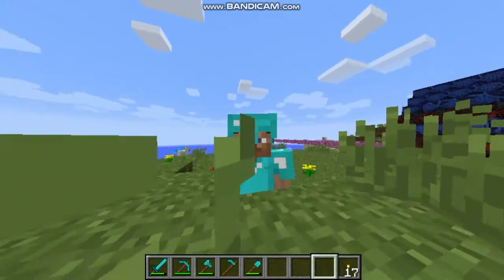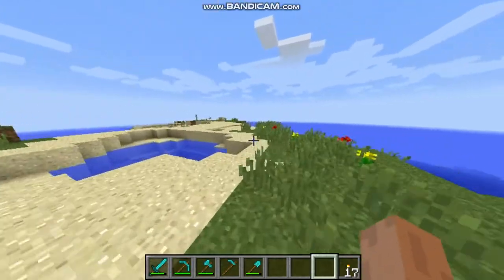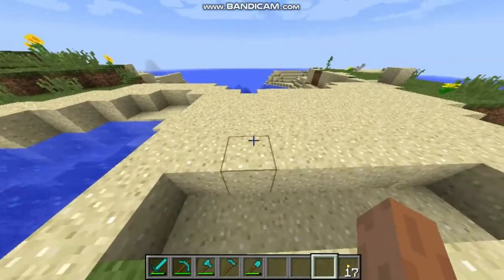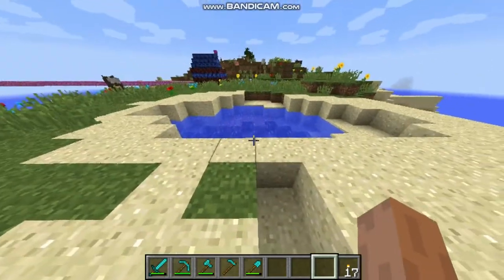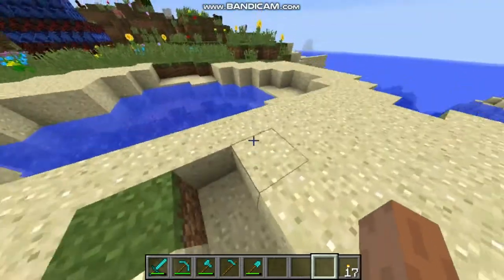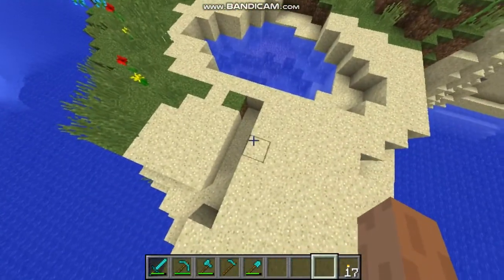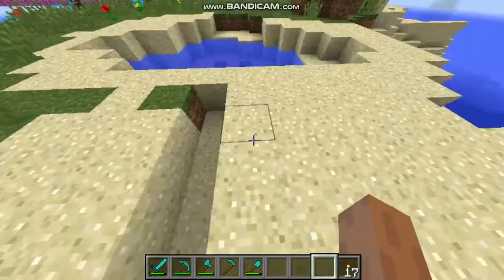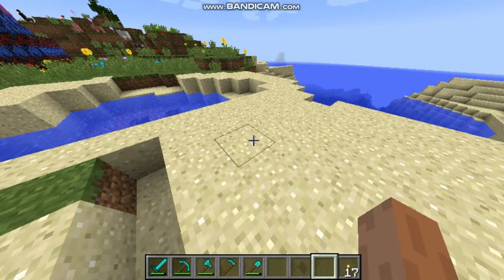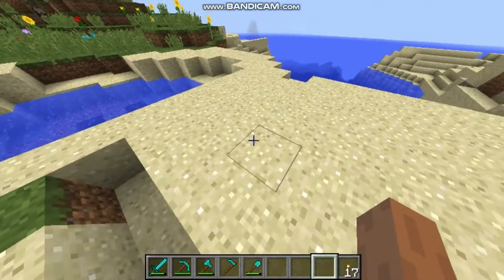Welcome back, I'm SugarSay and let's get started. In today's episode we're gonna build a cottage here on the sand. It doesn't matter if it's on grass or wood or wherever — I decided to build it here because sand is really useful, and if you place grass here it will turn into burnt grass, which I don't like.